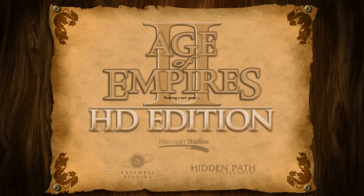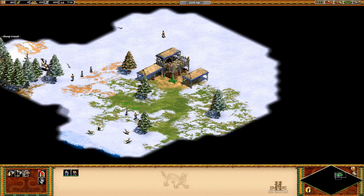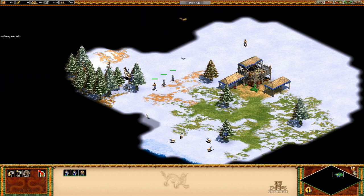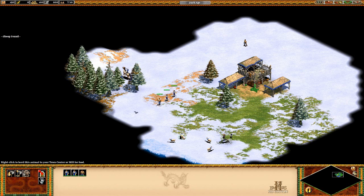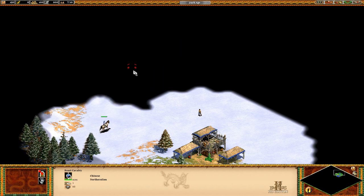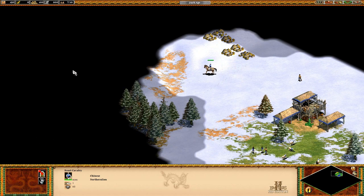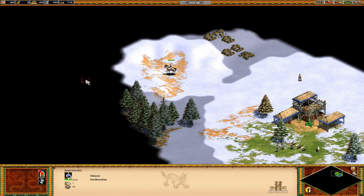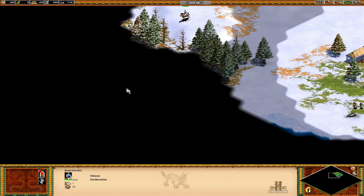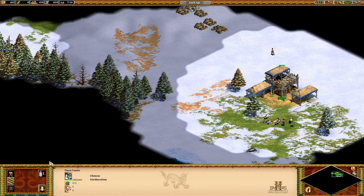So this is basically just your standard RTS 1v1. I'm going to do my best to explain what's going on here. We have a bunch of villagers and we're going to send those villagers to go for that lumber. The frame rate is terrible — that is a result of FRAPS, not the game itself. This is a little bit unoptimized to be running with FRAPS, but if you're looking at these sprites and complaining about the frame rate, I feel bad for you. We're going to take our scouting cavalry and move outwards, and I'm going to build some villagers.